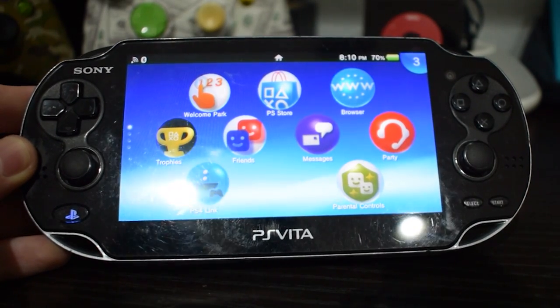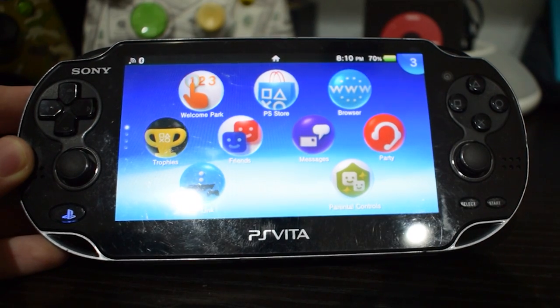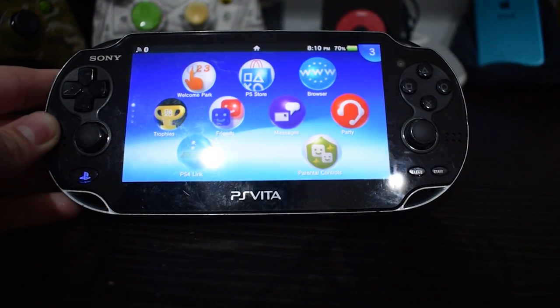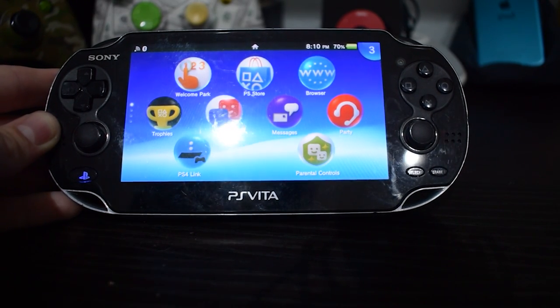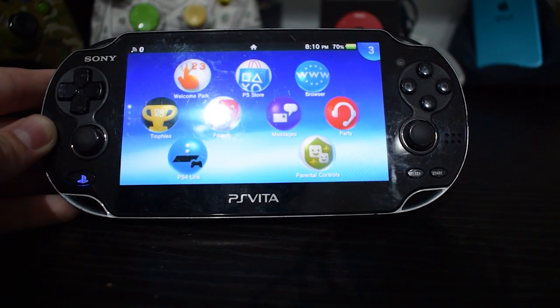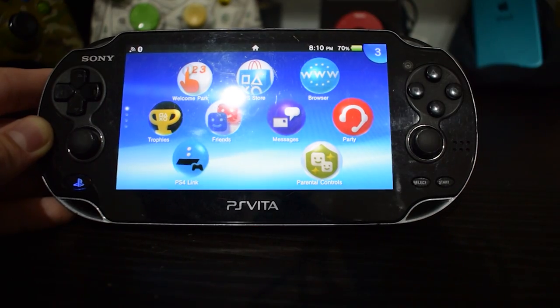So I finally picked up a PS Vita about a month and a half ago, and I just gotta say this console is so fun to play. I highly recommend it. I thought it'd be kind of cool to show you guys what I have on my modded PS Vita. Because if you don't know — which I'm sure everybody knows — you can easily mod the Vita. You don't even have to plug it into the computer. It literally takes like 15-20 minutes.